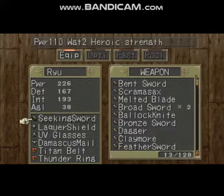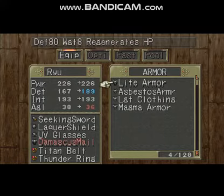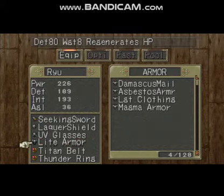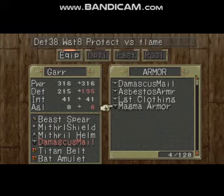Seeking Sword. Heroic Strength. Blackware Shield. Life Armor — lowers Agility, but regenerates HP. It raises the defense to 189 instead of 167. Very nice. I'll take it.